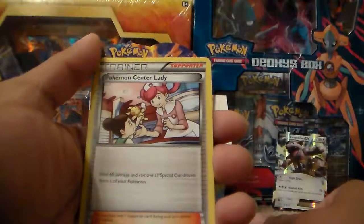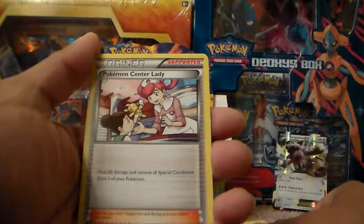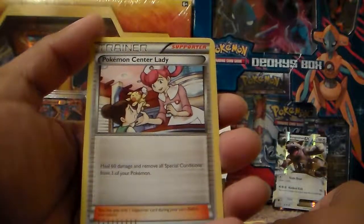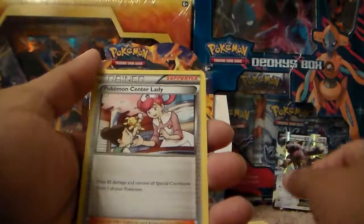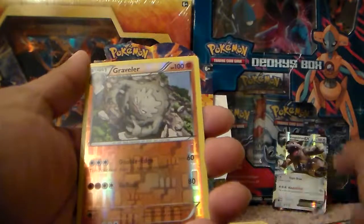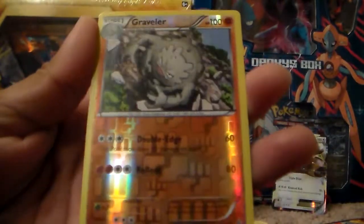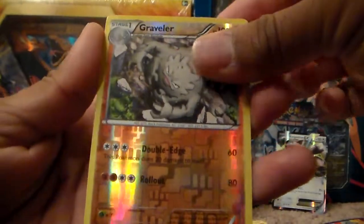Pokemon Center Lady Supporter: heal 60 damage and remove all special conditions from one of your Pokemon — sweet. I got the full art of this in the recent video I uploaded, make sure to check it out. A Graveler Reverse Holo. Where is Golem? I want a Golem — it's the evolution of this Graveler.